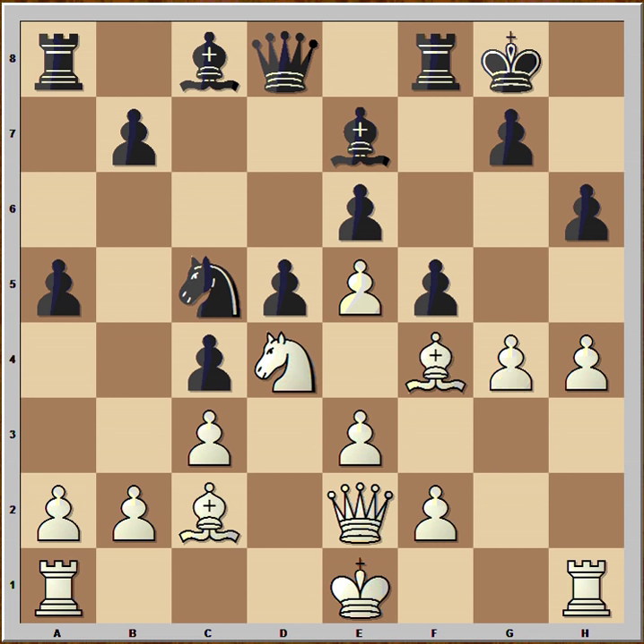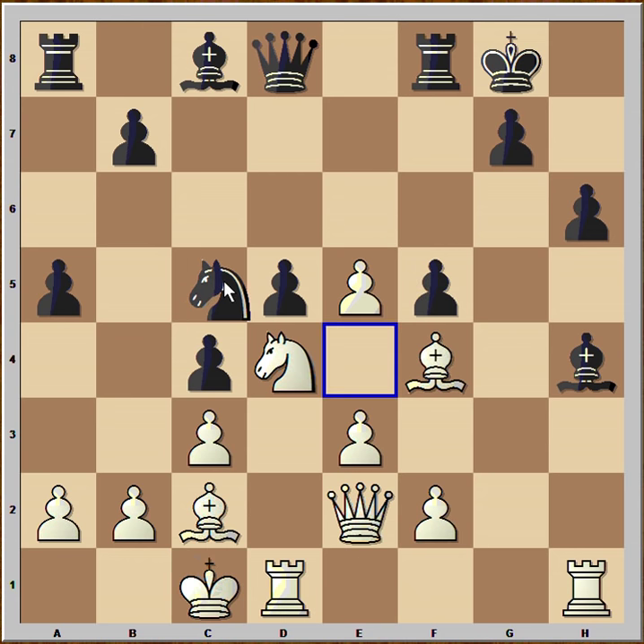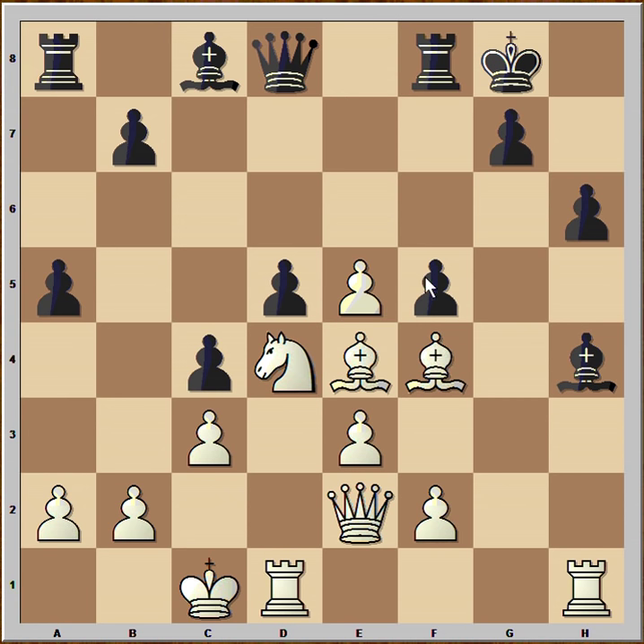Black played h6. You would expect White to protect the pawn on h4, but no — White was in aggressive mode and played g4, opening the file for the rooks. Black happily captured on h4, pawn takes pawn, pawn takes pawn. White castled. Black played Knight to e4, which is the best-positioned Black piece on the board. The bishop on c2 was not doing anything, so it made sense to capture the knight. Pawn takes bishop. Rook from d to g1, and Black's position is extremely difficult to defend.